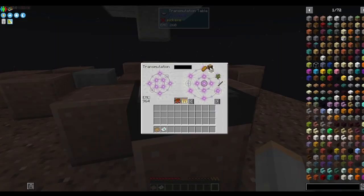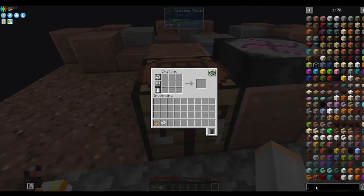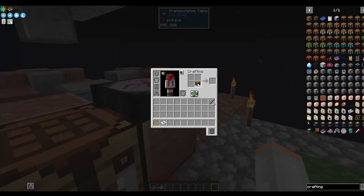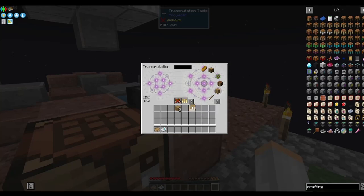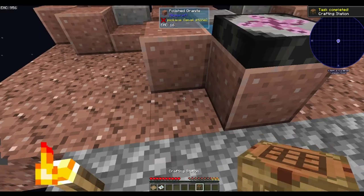It does have Tinkers, but to do the crafting station I'm going to need a pattern, which is fine — I do have sticks. Let's turn this wood into planks and learn the planks. Throwing everything we can into the table. I prefer crafting stations — they just look nicer. Oh, that completed a task!